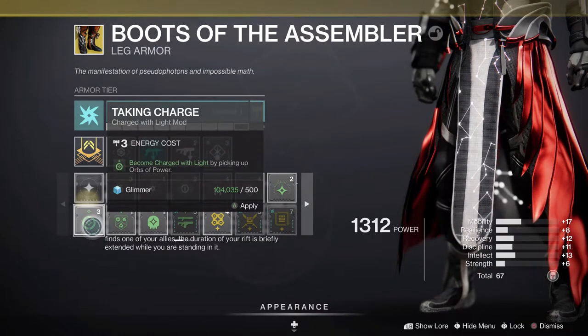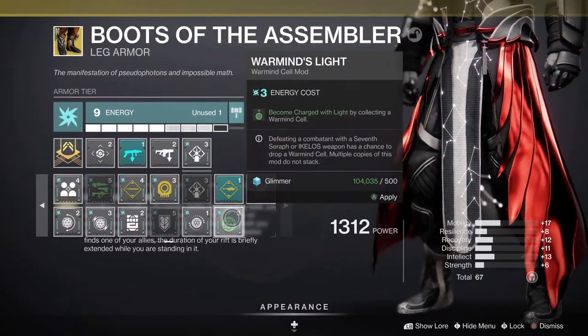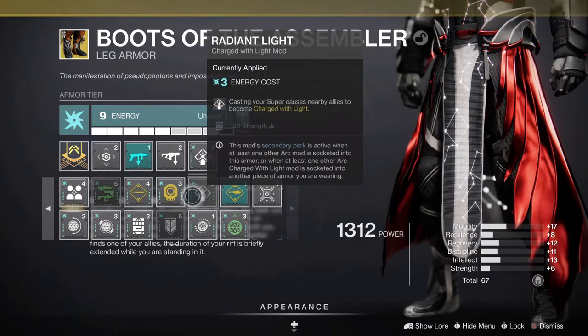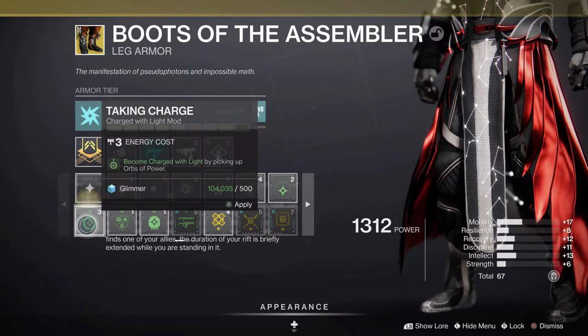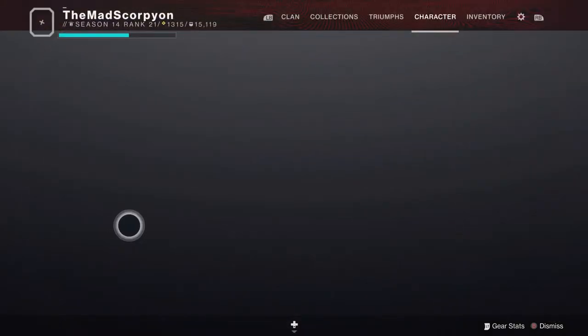There are a variety of options. If you want to make this entirely Warmind Cell focused, there is a Warmind Cell mod that lets you become Charged with Light by collecting Warmind Cells for the Arc affinity. I do believe there's one for breaking them as well. I prefer Taking Charge just because in endgame content like Grandmasters, when you're constantly using your super, you would often see orbs on the ground from allies, so Taking Charge definitely helps.